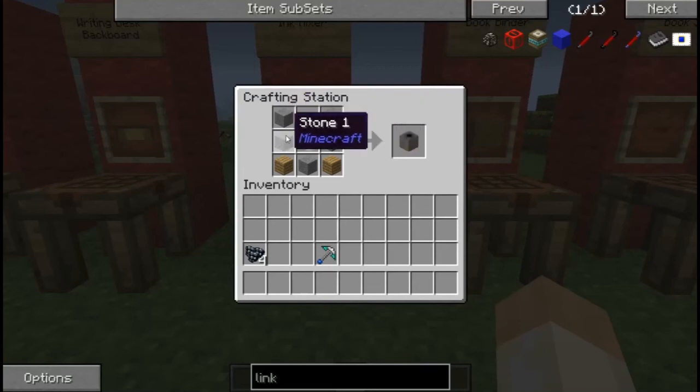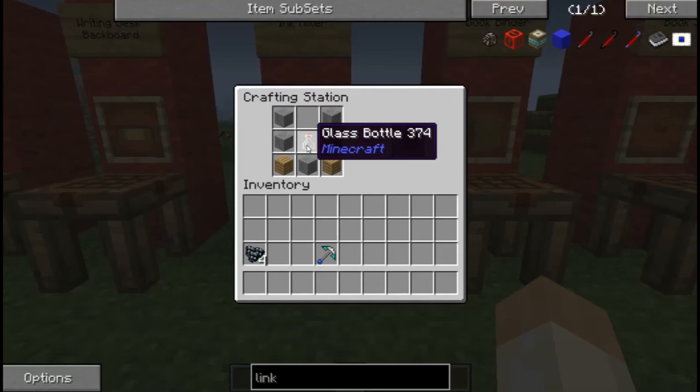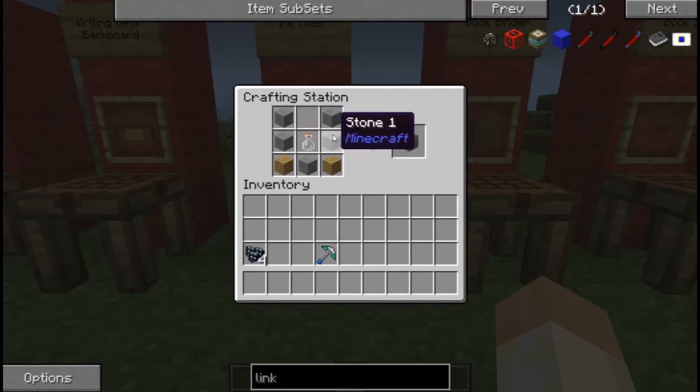This is your ink mixer, which is what you're going to use to make your link panels. It's five smooth stone - I keep trying to make it out of cobblestone every time I make one of these, but that's not how that works - five smooth stone, two oak, and one glass bottle.